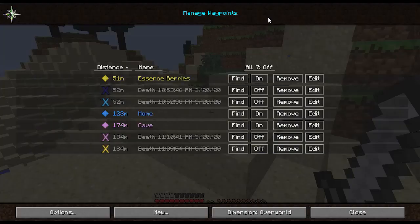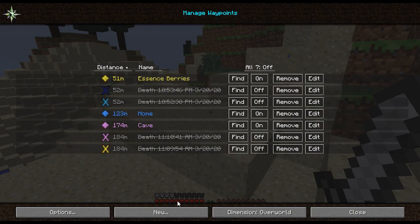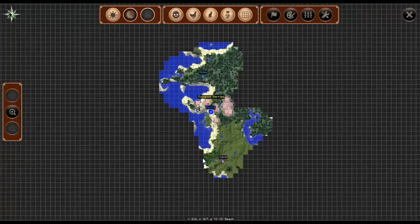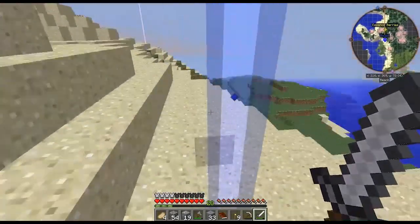To create a waypoint, all you would do is go to waypoints, then new, and you can type in whatever you want — for example, I can type in 'beach.' We can set the color using the color picker or the RGB scale. We can also set the coordinates if we want, if we don't want it to be at our current location. Just save it with default color, and as you can see, it appears in the game.